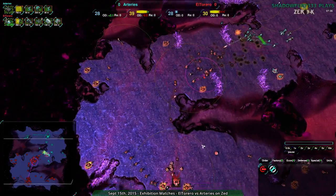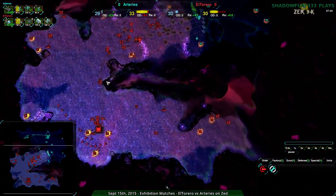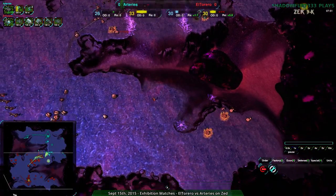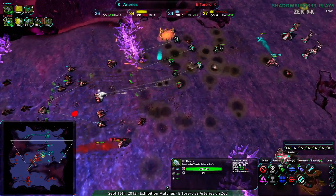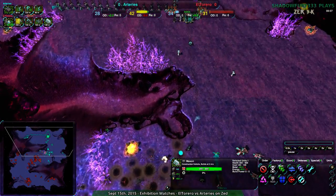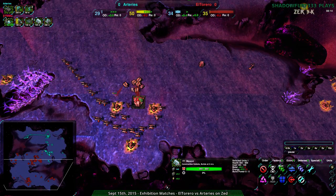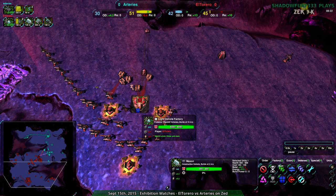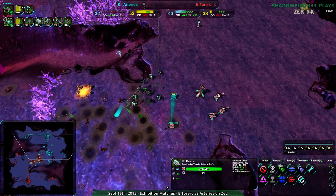Which surprises me that Arteries is not going along the edges and trying to hit from behind. El Torreiro's back defense is hardly anything — the main base is open. If a dozen Glaives came along this area and down this path, that would destroy everything. But that's not happening. Arteries is basically pouring all their metal into Rocco-Warrior. At this point it's a little bit late anyway, because doing that would require the front army to still hold while sending forces around back — a tricky proposition.